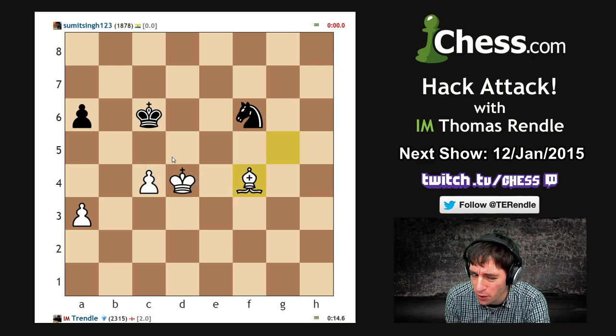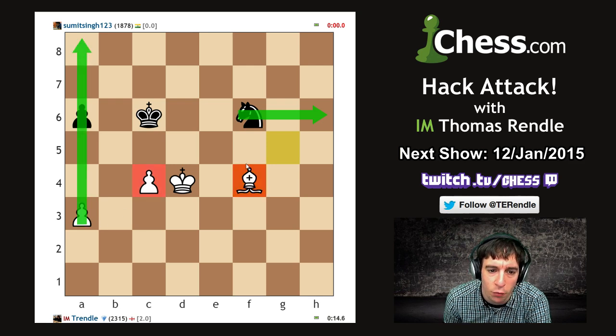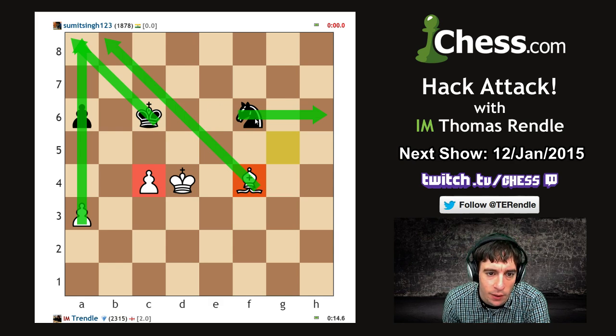I'm even material up - see, I was gonna win over the board. Just to note: this position is still a draw because he can give up the knight on f6 for the pawn on c4, and it's a draw because of wrong-colored rooks. The pawn-bishop doesn't control a8, so he just puts his king on a8 and it's a draw.